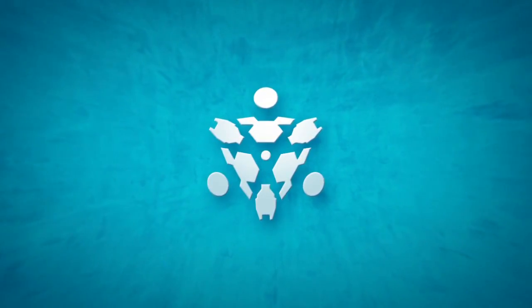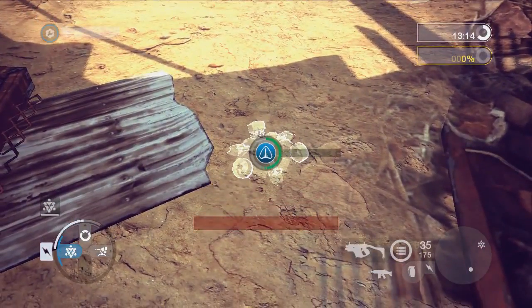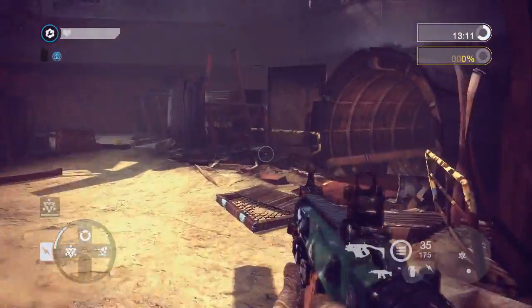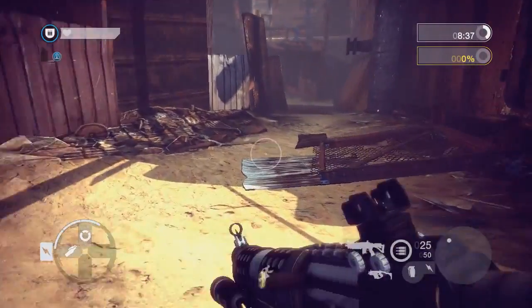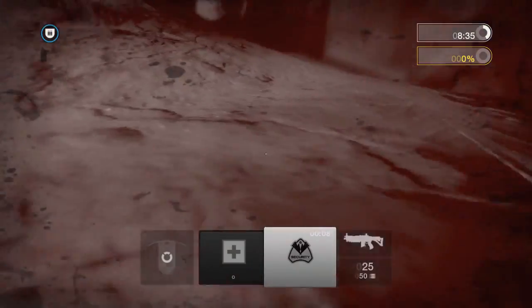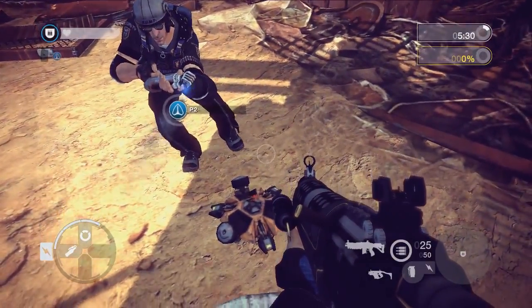Mines. When an enemy engineer plants a mine, it is not visible to your team. Once stepped on, the mine does become visible, but will not detonate until the target has stepped off. If the target waits for an engineer, then the mine can be removed safely.